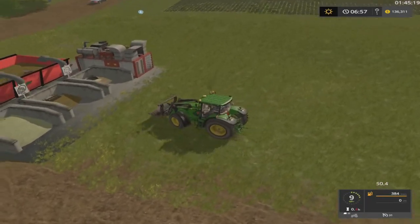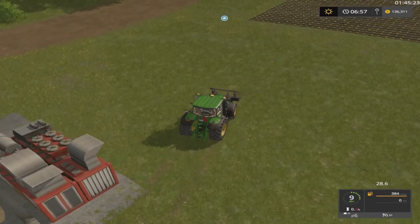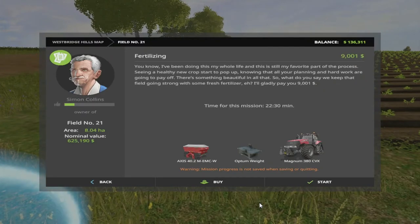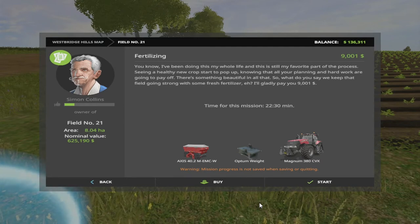I wanted to buy this field here. As you can see, top right corner - $136,311. And I'm gonna need seed. Holy cow. Well, I can do a few more missions for him. Hmm. I didn't know he wanted that much.